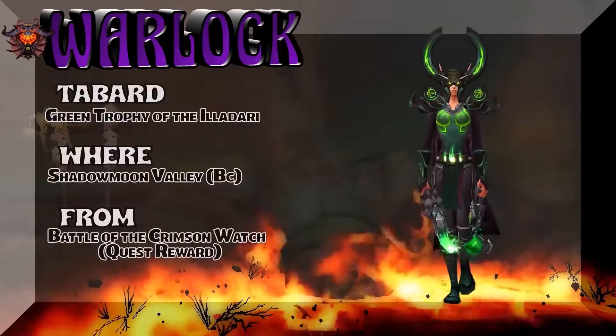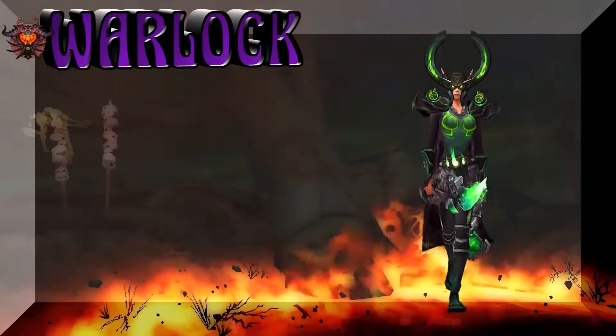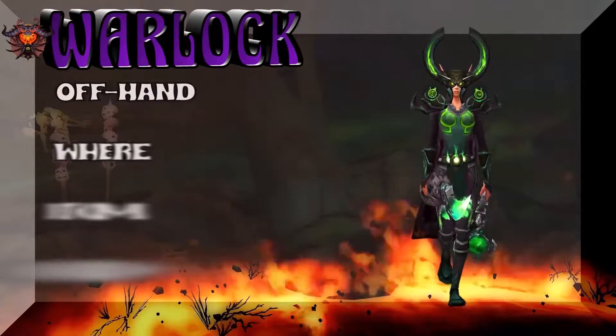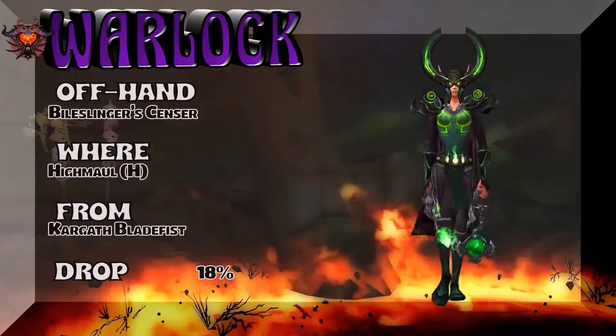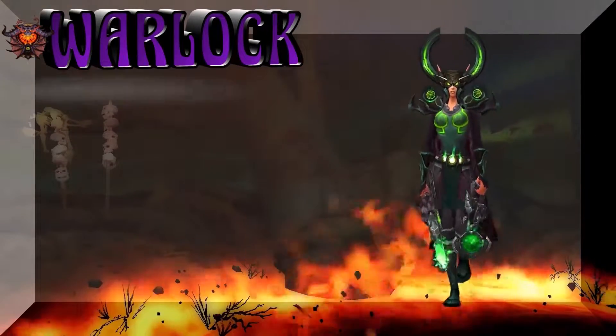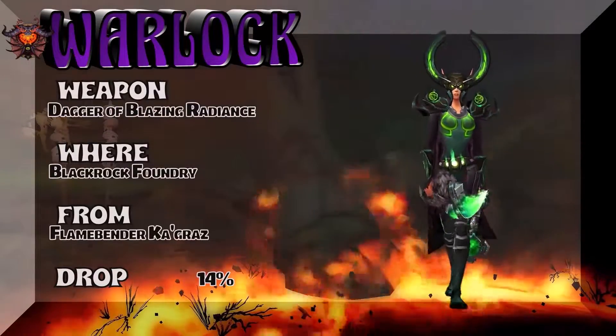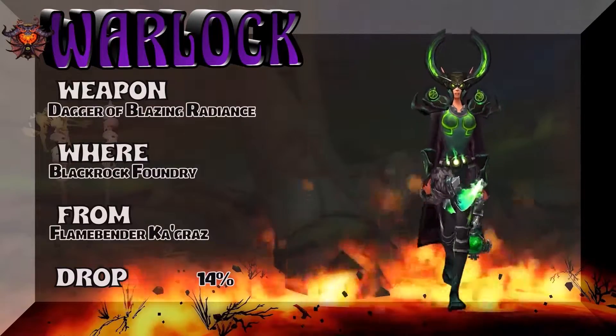The Tabard here is the Green Trophy of the Illidari from Shadow Moon Valley — the BC version. It's a quest reward, so that's probably one of the easier pieces — you probably already have it. The Bile-Slinger Sensor is an offhand piece from High Maul Heroic. And last but not least, the Dagger of Blazing Radiance from Blackrock Foundry.